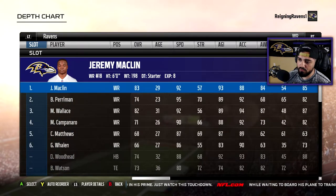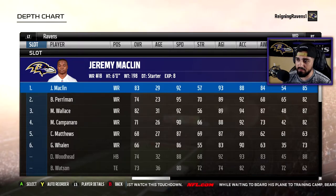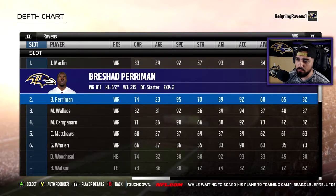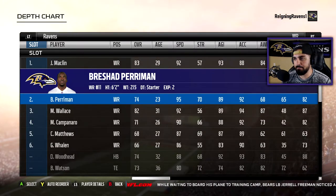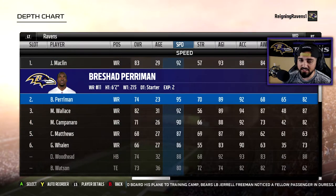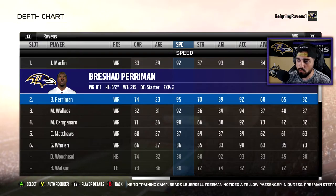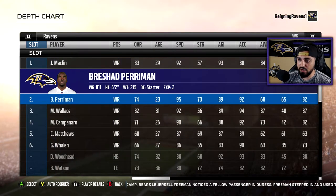Moving on to receivers — I did move a few guys around, so compare this to what you have and you'll see the difference. Jeremy Macklin is going to be my starter. Rashad Perriman I moved up and made him a starter. He's going to be on the field at all times because it requires a lot of accountability. If you're playing defense against me, that's a lot of speed — that 95 speed is a lot of speed to man up one-on-one.